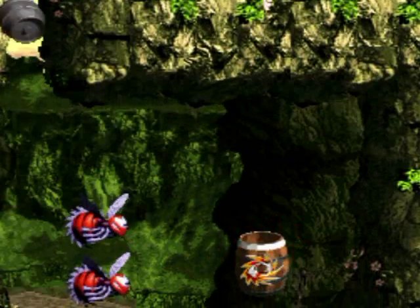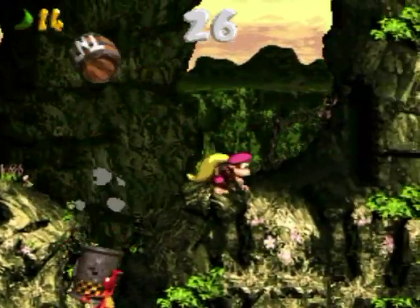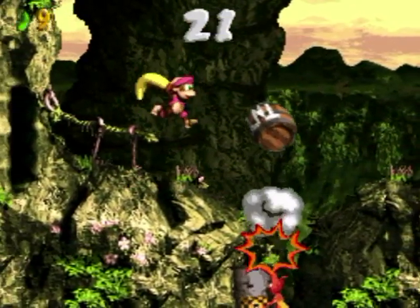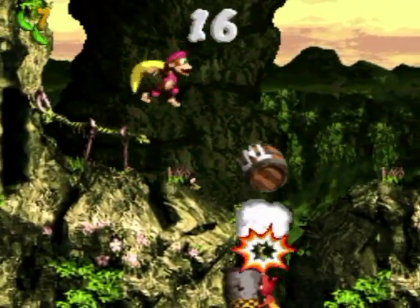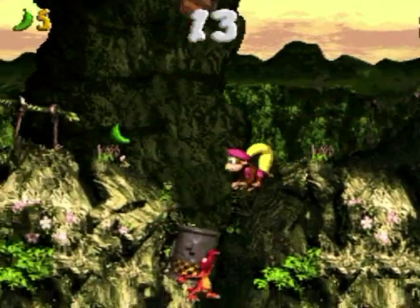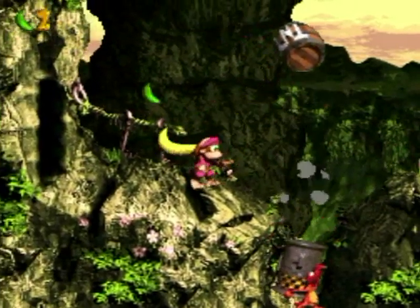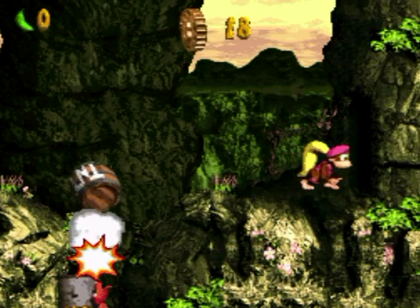I hit my head on the ceiling because there's a bonus barrel over here, and hopefully I don't need both Kongs to finish this level. This part is not friendly because you gotta crisscross where the TNT barrels are coming from. Why wouldn't you just shoot directly at me? I think that would be more successful than shooting straight up, but then again it is pretty easy to hit those barrels. I got it — not too difficult, just gotta be careful.